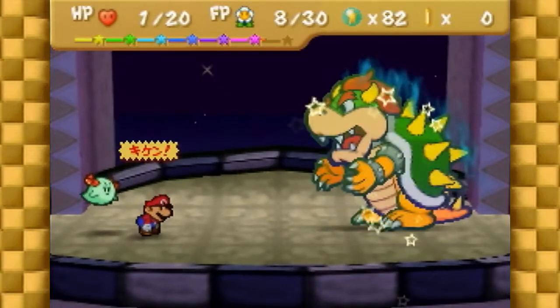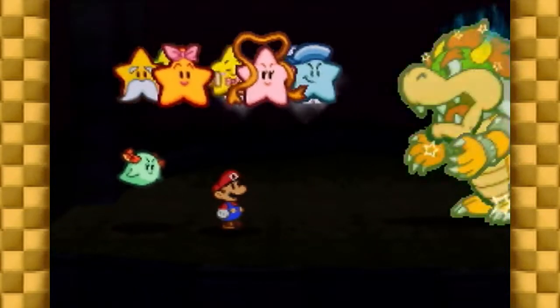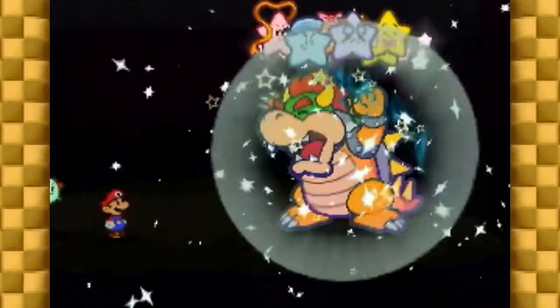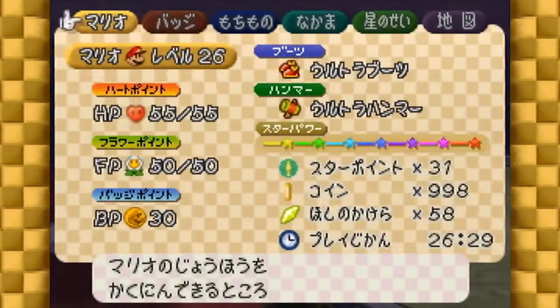The most important part of fighting Bowser is being able to block his attacks. Missing blocks is the number one way to kill your run if you've made it this far, so you should practice hitting them until you're consistent. There are backups in the beginner route if you miss one or two, but you'll still be losing time. There are two recommended methods to practice blocks.